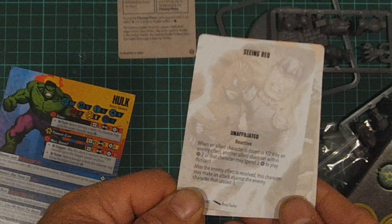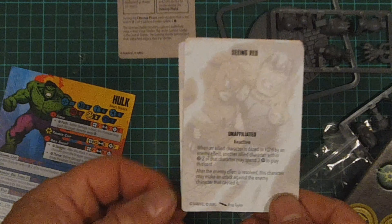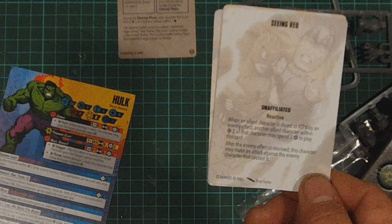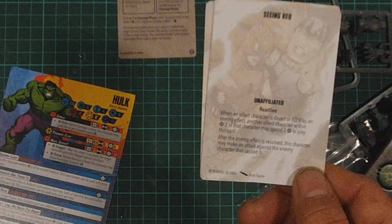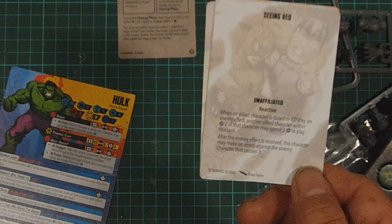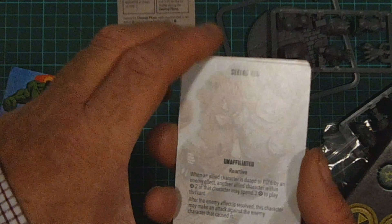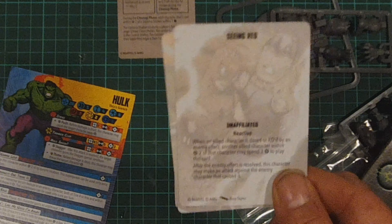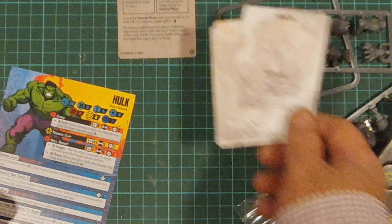And then seeing red: when an allied character is KO'd by an enemy effect, another allied character within two inches of this character may spend three points to play this card. The enemy effect is resolved, and this character may then attack the enemy that caused it — so they get another attack. That's an unaffiliated card, which means that anybody can use it.